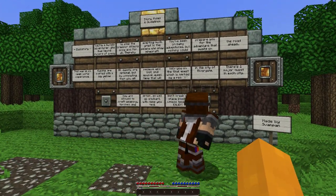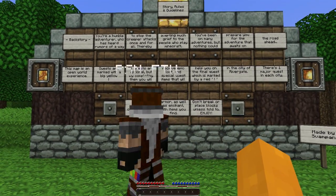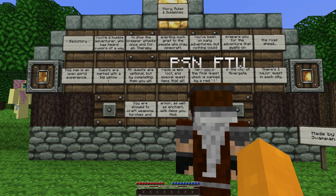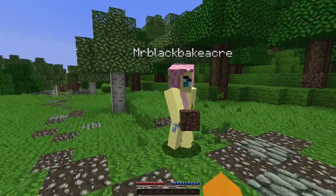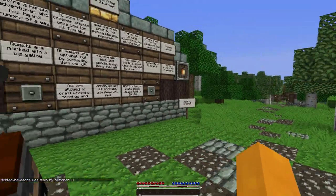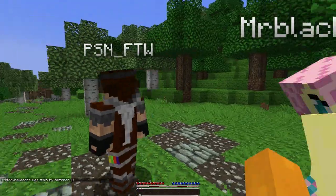Where are we? In the city of Rivergate. There's one major quest in each city. You are allowed to craft weapons, torches, armor, and enchant with items you find. Don't break or place blocks unless told so. So basically everything I just did... We should probably set ourselves into adventure mode.